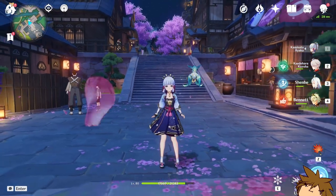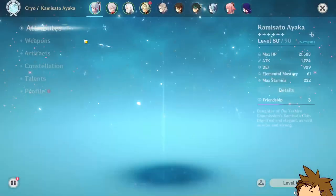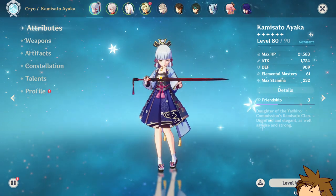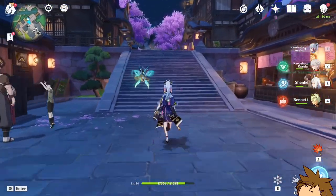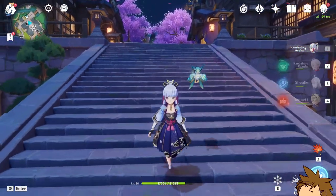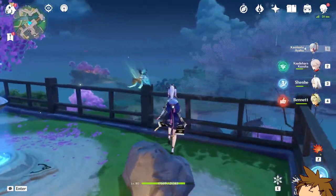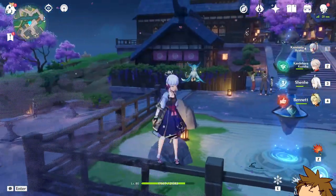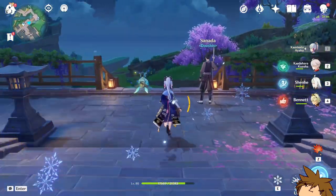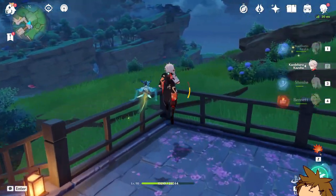For five-star weapons, his best in slot would probably be his banner weapon, which makes the most sense. Beyond that, weapons like the Mistsplitter Reforged or even the Jade Cutter — something with crit rate or crit damage — would really help output the most damage possible. Physical damage weapons probably aren't the greatest since he is Dendro.